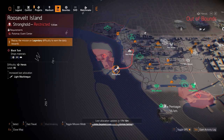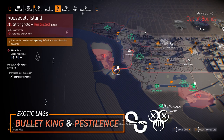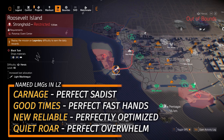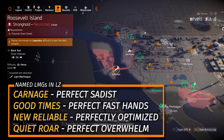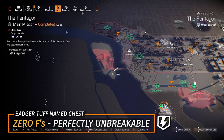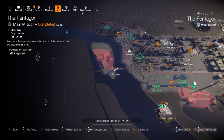Light Machine Guns at Roosevelt Island today — two exotic LMGs: Bullet King, where you never have to reload, and Pestilence, where you can get that damage tick to over a million. There are four named LMGs in this game; I prefer the Carnage with Perfect Sadist and the new Reliable with Perfectly Optimized. And lastly Badger's Tough at the Pentagon — you can find the Zero F's chest piece with Perfect Unbreakable, great for a DPS hybrid. You'll need it for the first part of the project for Ridgeway's Pride to donate, so keep one around that you can donate.